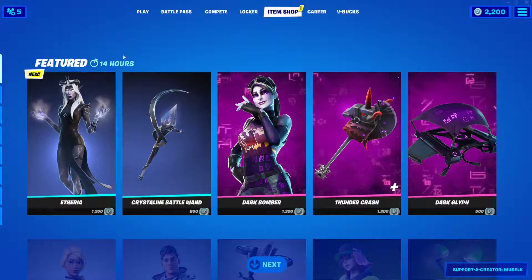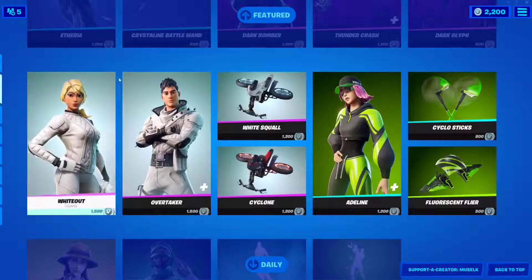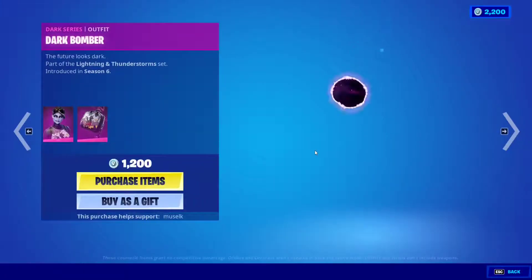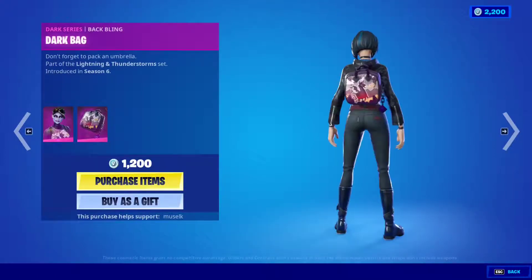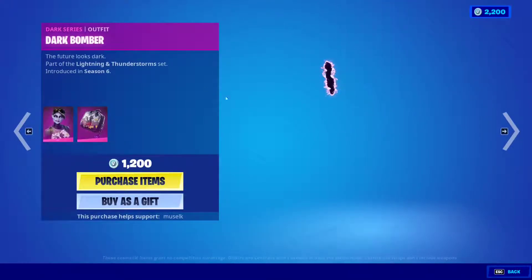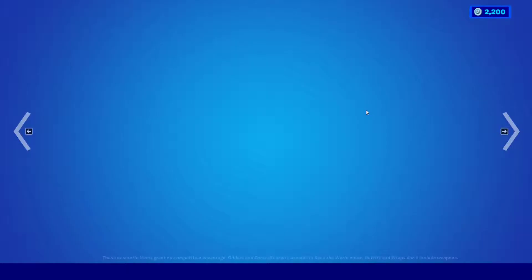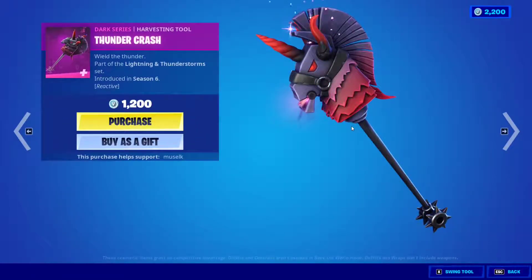Now let's check out the other skins. The Brite Bomber is back — very nice. And then we have the Thunder Crash pickaxe, which is very cool.